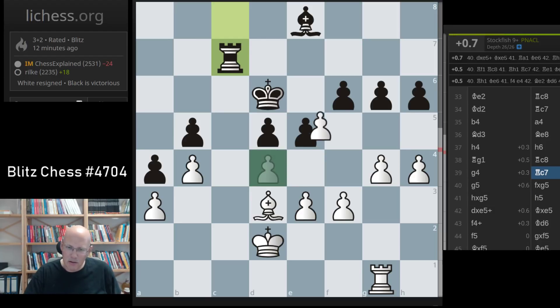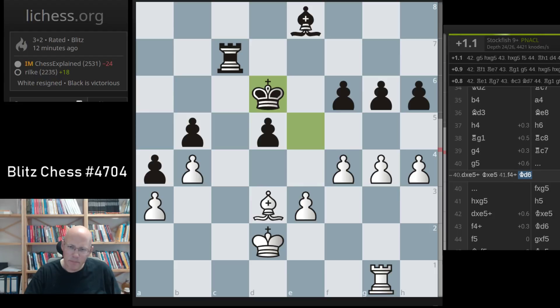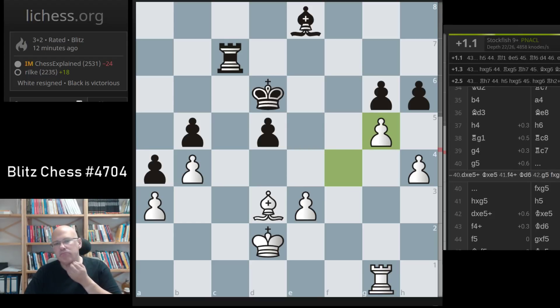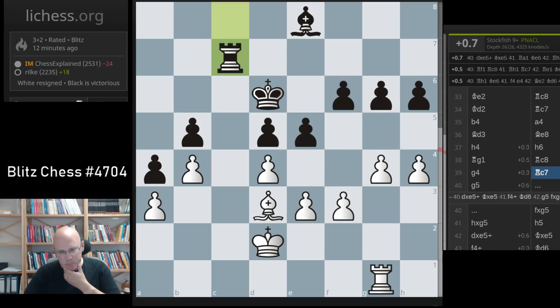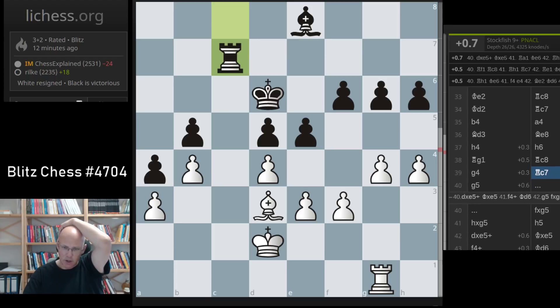The computer likes to take, then f4 — I can probably time that better. I can take with the f-pawn. That is a way forward. I just want to find out what the objective way of playing is, because white is obviously quite substantially better with b5 and g6. But it wasn't easy to do — I had no time, of course.